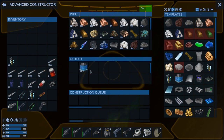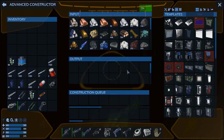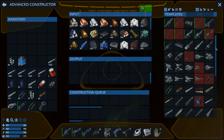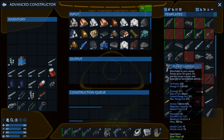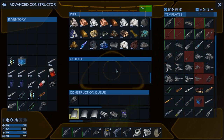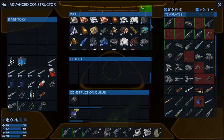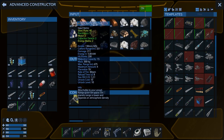Going to the advanced constructor here. We've got our fuel cells ready, and we've got a whole bunch of Pentaxid because we mined out a bunch on the moon, which is fantastic. Let's get these made. I can only make one — I've got to get more. I should be able to make two of these. All those golems with their Satium and the Neo that I got from them — it's gonna allow me to do this stuff. This is awesome.